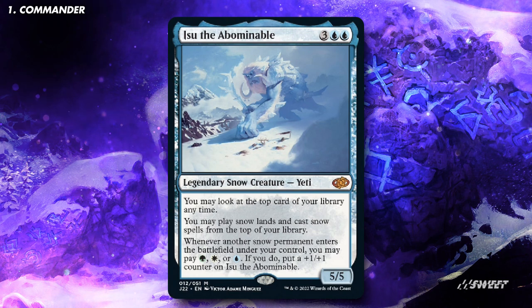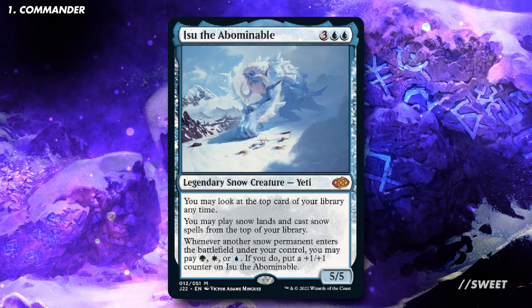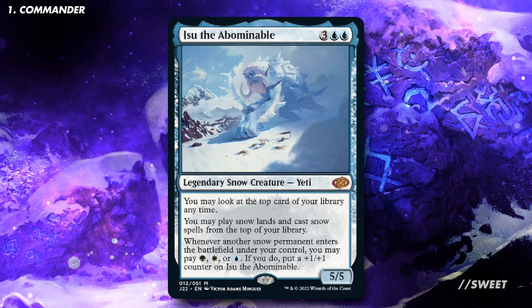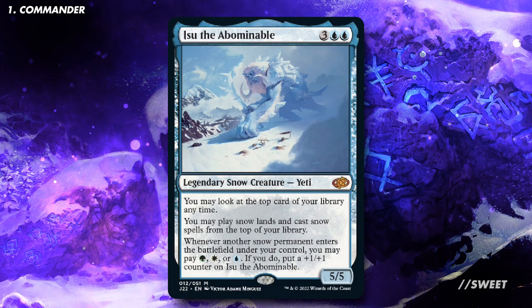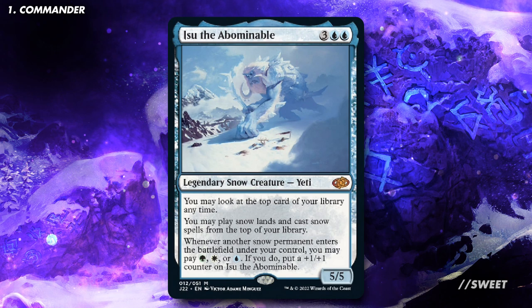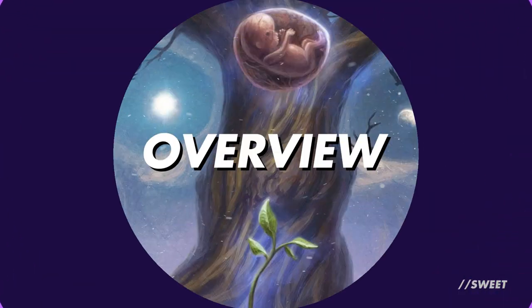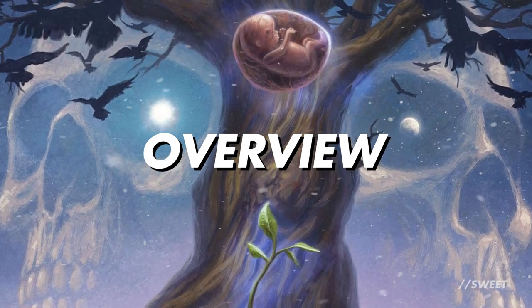It is 3 blue blue for a 5-5 legendary snow creature Yeti. You may look at the top card of your library at any time. You may also play Snow Lands and cast snow spells from the top of your library. Whenever another snow permanent enters the battlefield under your control you may pay green, white or blue. If you do, put a plus one plus one counter on Isu the Abominable. They finally gave us a legendary Yeti, and what's nice is that bottom ability means this is a bant commander. With all that, this is going to be a snow matters deck with a landfall sub-theme — snowfall, if you will.